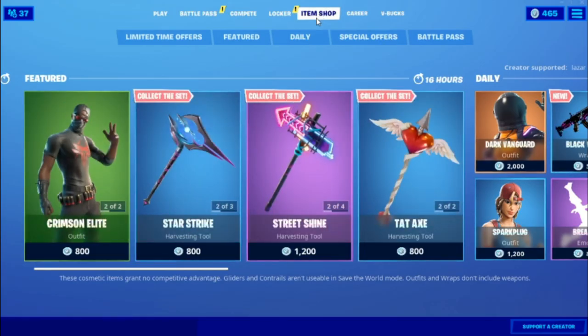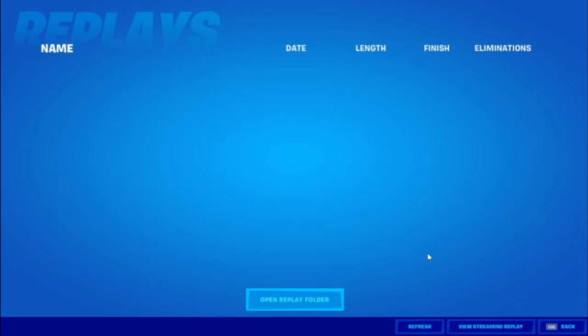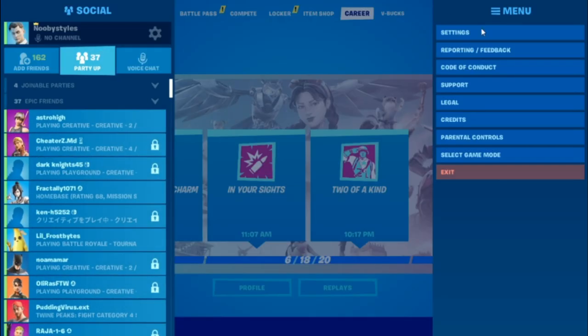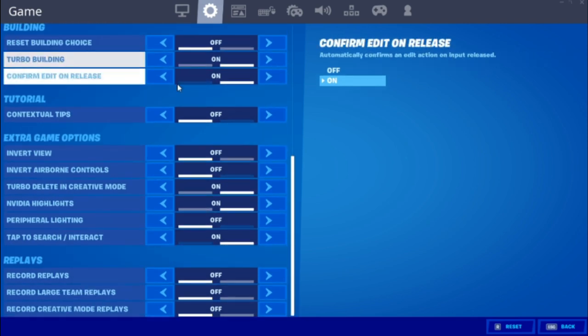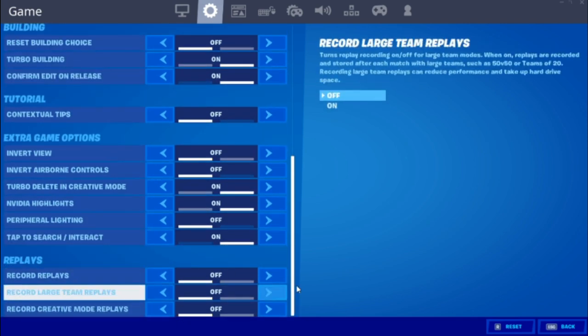First, go to your replays and delete all your replays. Please delete your replays — if you don't, Epic can track you and patch these glitches. After that, go to Settings, then Game Settings, and turn off all your recording options like recording replays and stuff like that.